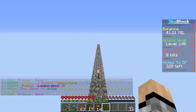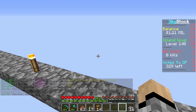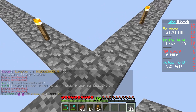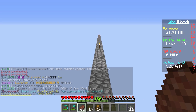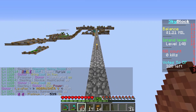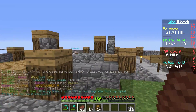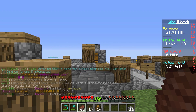A few episodes ago we reached the island border — our little chunk border where we can no longer build across. I went around our entire border and placed cobblestone slabs all the way around, all lit up so mobs don't spawn. That way, whenever I go to the very edges I'll know exactly how far I can build and where I need to stop.